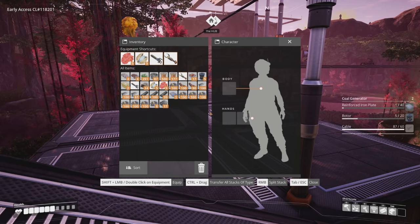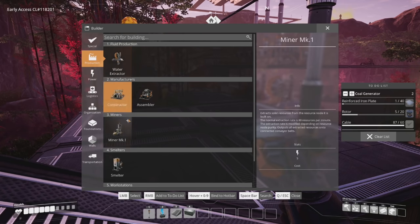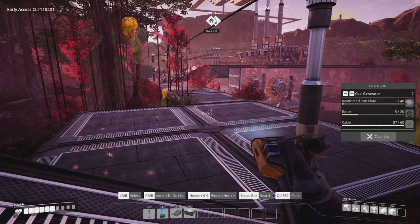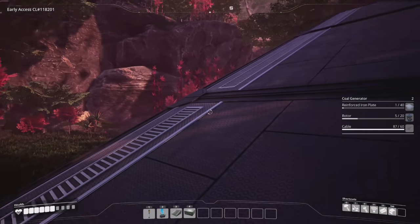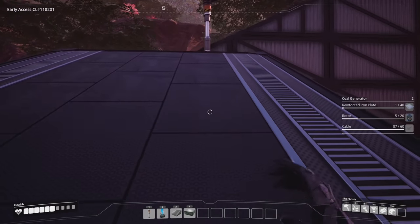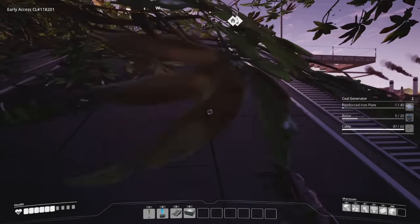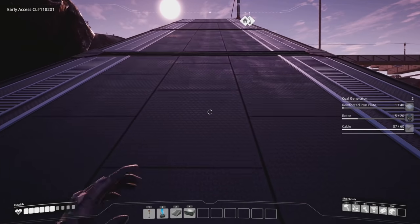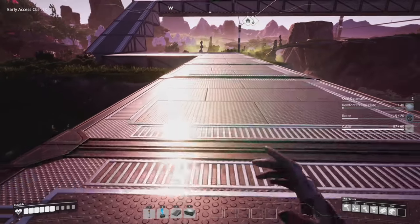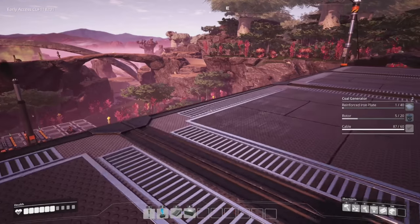We need to get some coal stuff going — that's what we need to do. I don't believe I have the stuff for a miner yet; I'm missing concrete. We need to bring some coal back to the base because we've got to get hyper tubes going. That's going to completely change the base and how the five by five factory feels and works. Once you get hyper tubes, transportation between levels is going to be much simpler.